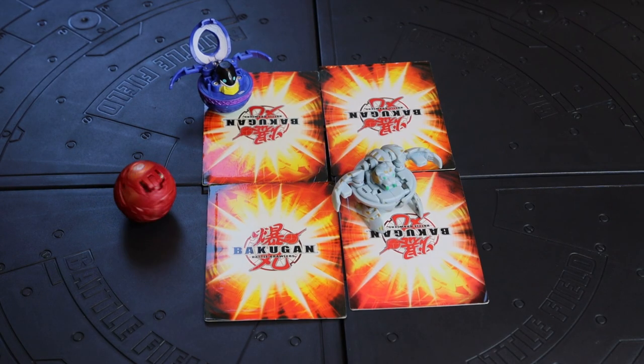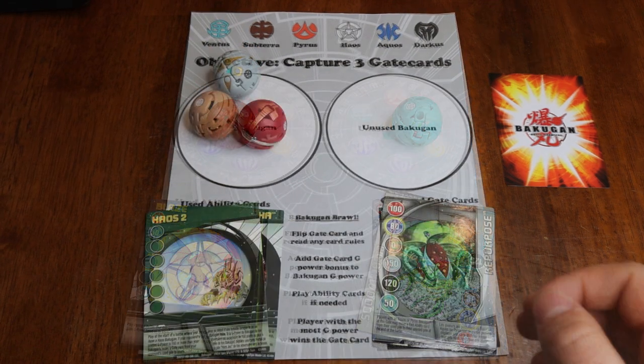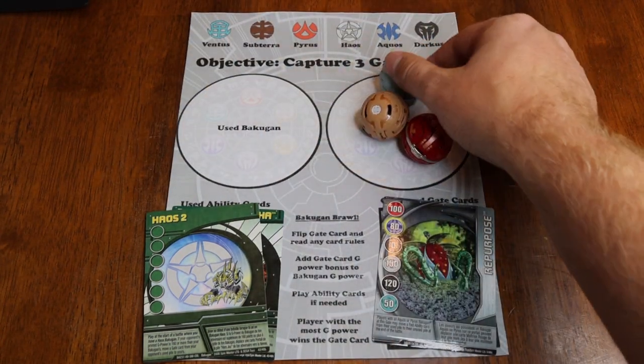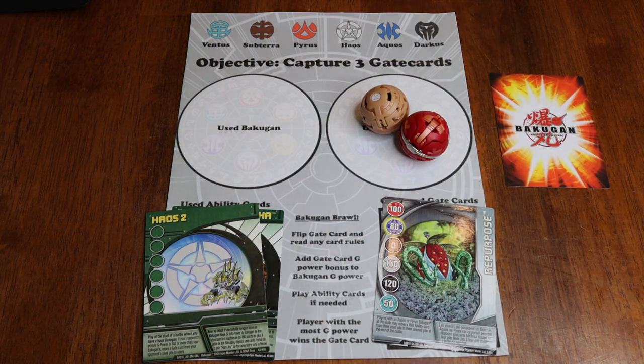If you roll and stand, wait for a brawl or engage in battle if that gate card is already occupied. If you roll and miss, that Bakugan is sent to your used pile, where all used Bakugan and ability cards go. Bakugan must stay in the used pile until all three Bakugan are unavailable to roll. In the event you are out of Bakugan to roll, you may move them to your unused pile unless they are already on the field.